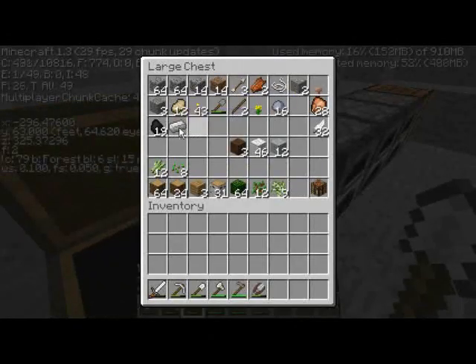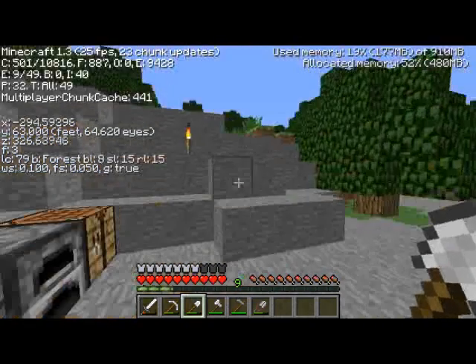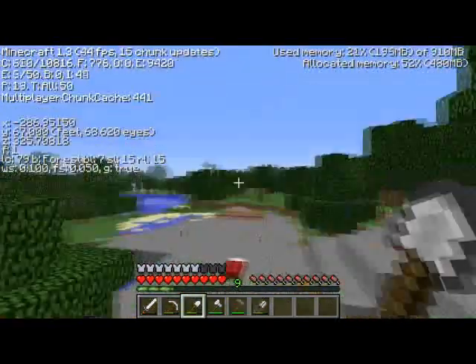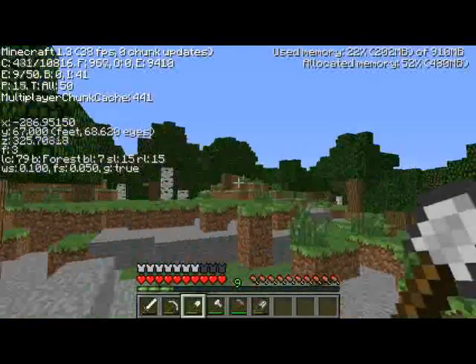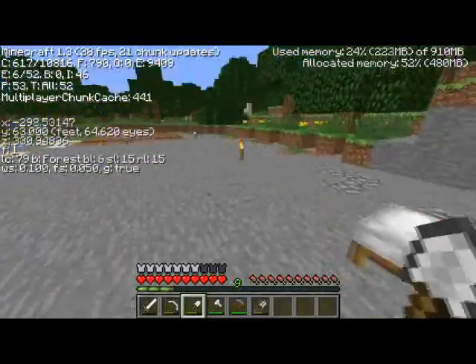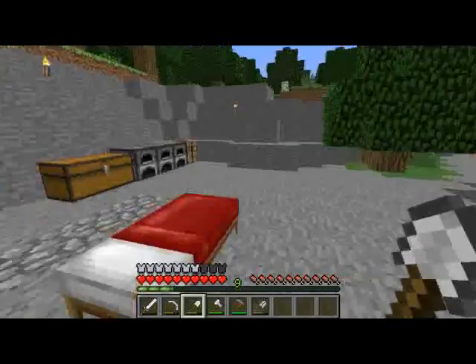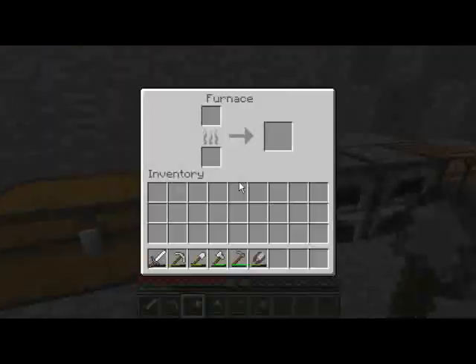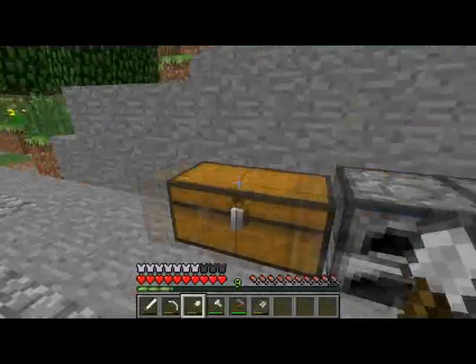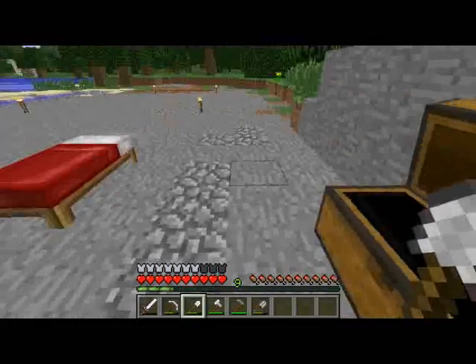So I've got one iron, and then these two. I don't have much of anything else. I've got a bunch of wood, but I don't really remember where we last were. I think it was over that way because there's that forest over there. But I just set up a little camp here. We got our bed, got some materials here.